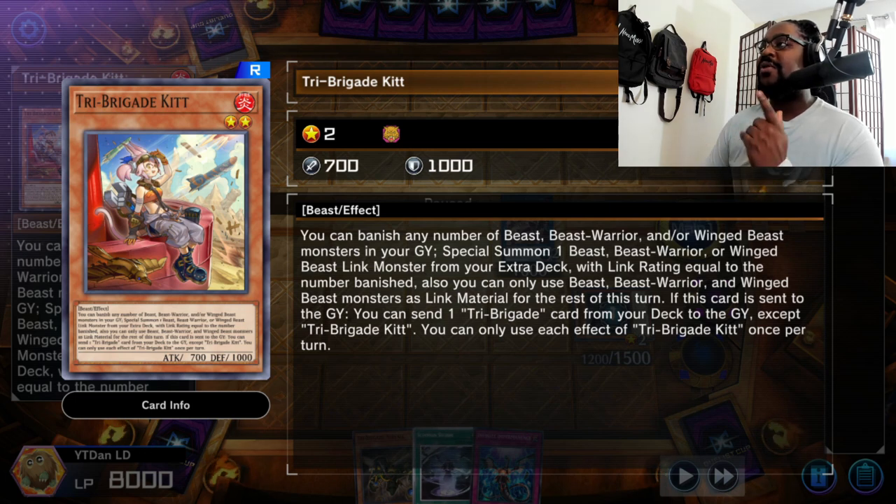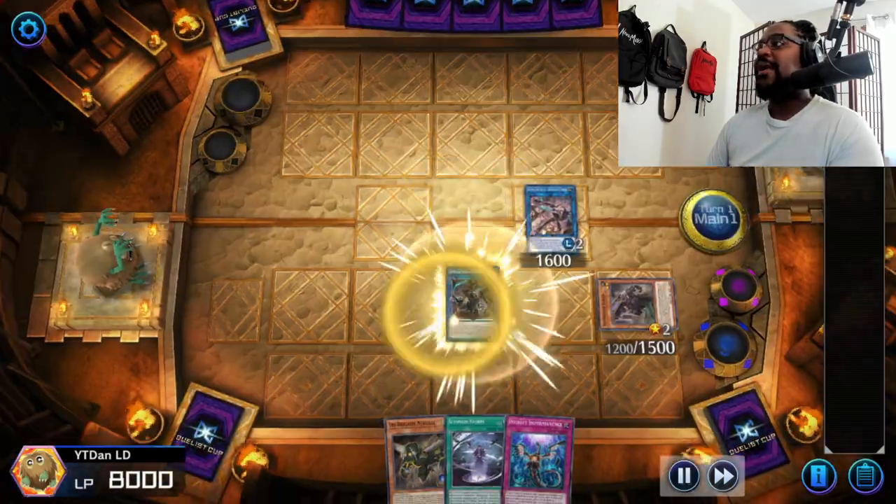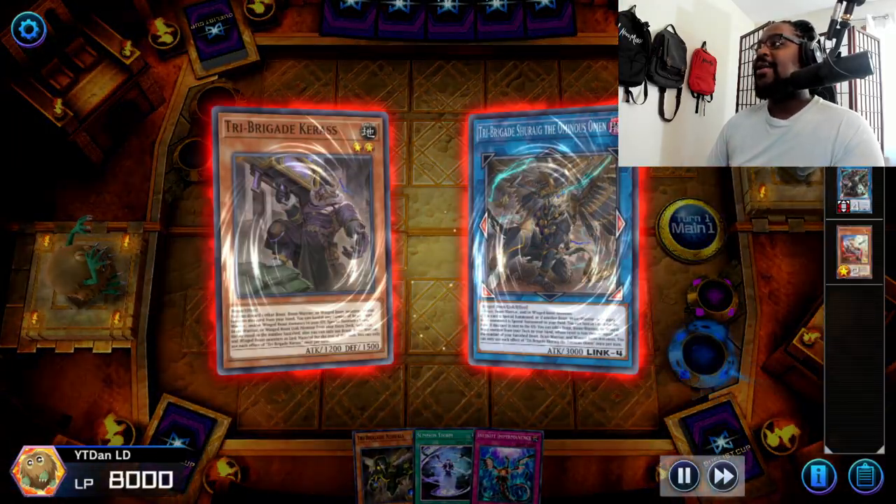Note that I left a level two in the grave - Centaur Mina - meaning it can summon level two. You never know what your opponent has, so you have to play every single card correctly, especially in this Duelist Cup. If you banish cards and you have five cards, you want to keep the level two in the grave. Everything else can be banished because you can bring it back.